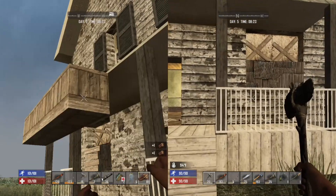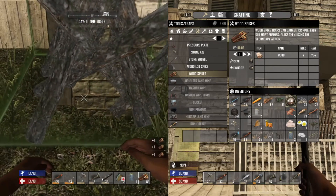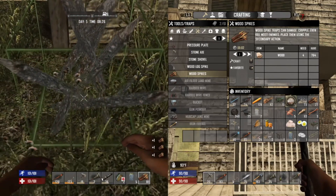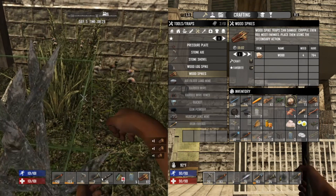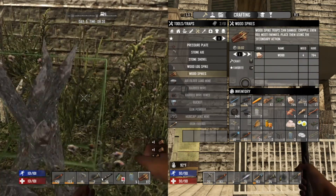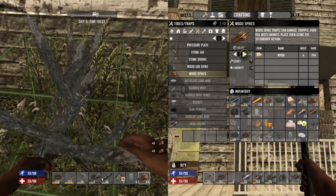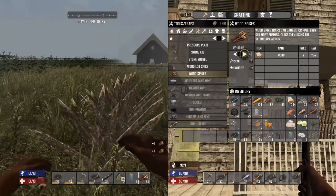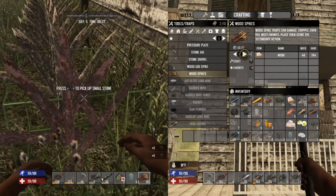I'm building spikes. How much wood do you have? Approximately 764 pieces. You want to help with crafting? Yeah, I'll make spikes. I think we might want to do this in two layers — maybe even three. We're probably not going to have enough wood for all that though.